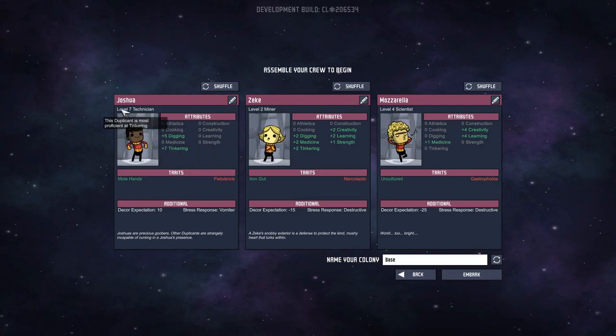So these are your colonists — they're called duplicants, and they are essentially duplicated clones. Each one has different traits, like good traits and bad traits. Like this dude farts a lot, but he has mole hands, which I guess is good for digging. He's a level 7 technician. This person is a level 2 miner, and I want to try to get a higher level. We're going to keep this guy because tinkering — which determines a duplicant's efficiency when operating machines — is going to be pretty good.